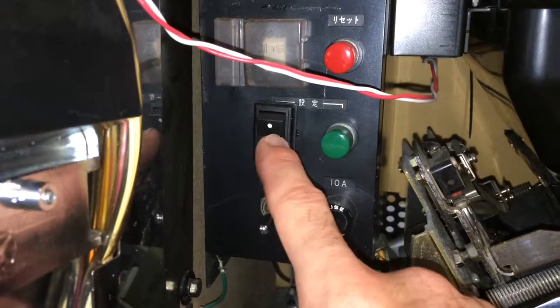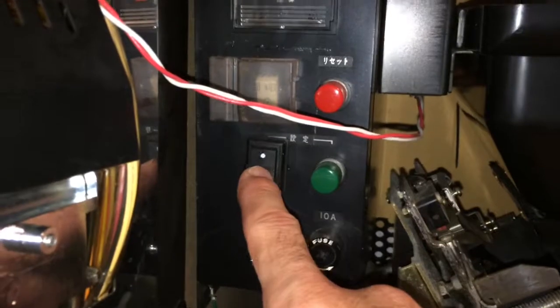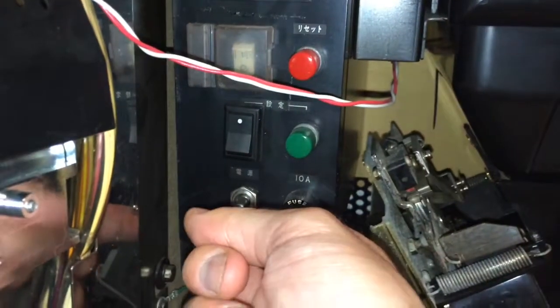With the power off, we're going to go ahead and turn the toggle switch on — or if you have the key, put it to the on position. Once that's done, let's go ahead and turn the power back on.